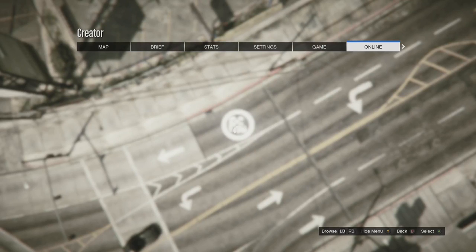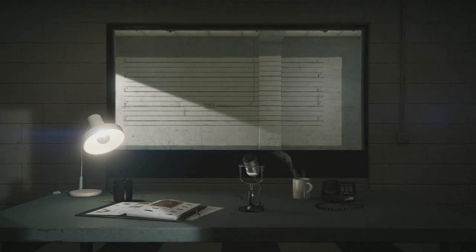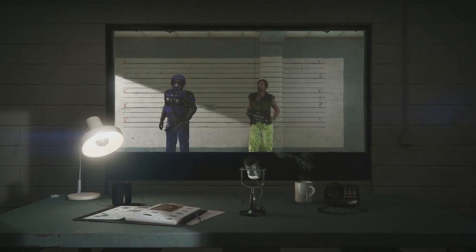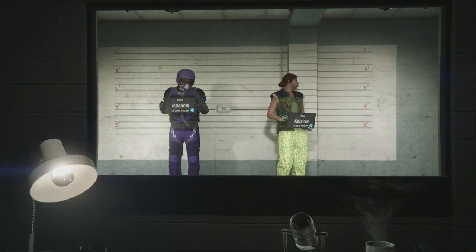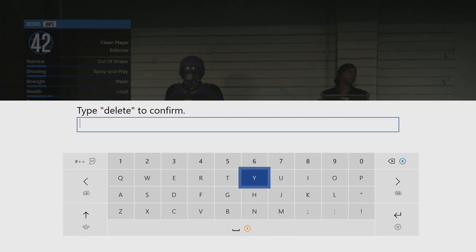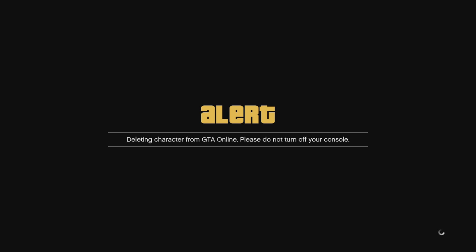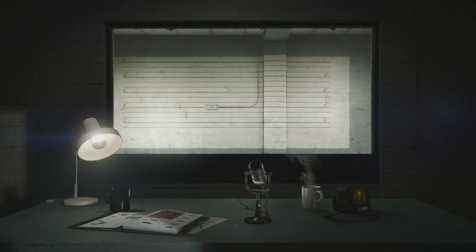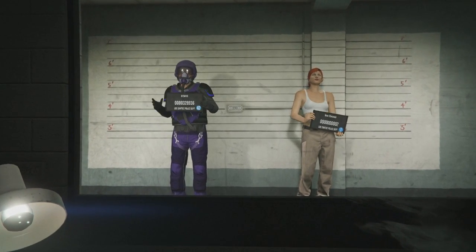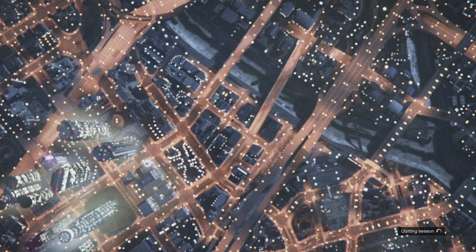Once you've pressed choose character, you'll load back into the character selection screen with your two characters. You'll automatically be hovering over player one, so be very careful and make sure you select the right player — you do not want to delete your main character. Go across to character 2 and hit delete, making sure it is your character 2 that holds up the board when you go across. It will ask you to type in the word 'delete' to confirm, then load you back to the character selection screen. Let it fully load up, and once the buttons appear at the bottom, hit B on Xbox or circle on PlayStation to go back to story mode.